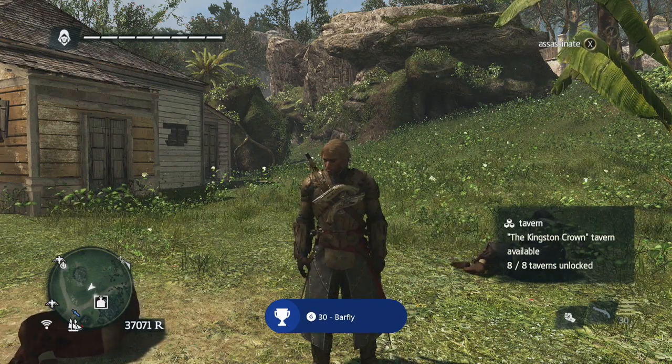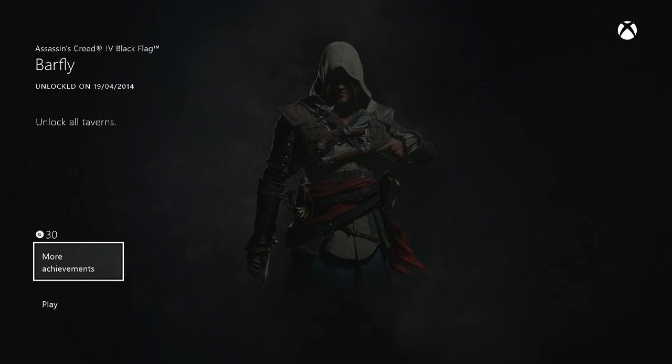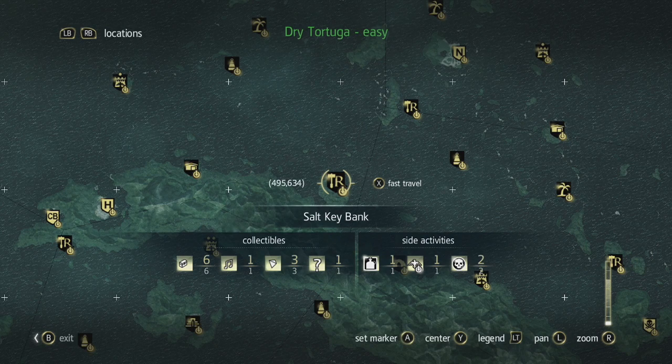Cool, he won the fight — let's go back to our homes and start a fire. 30 gamerscore — there it is! Get all the bars, unlock all the taverns. From there you can get treasure maps or secrets or something. Here are the other locations.